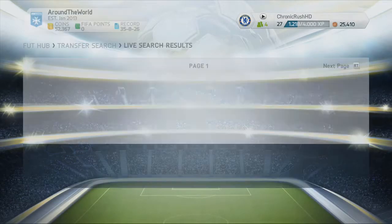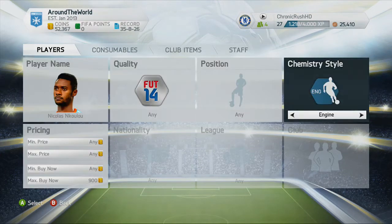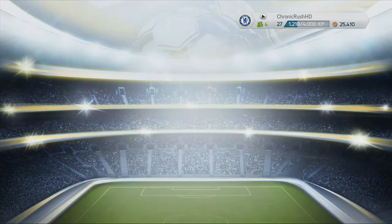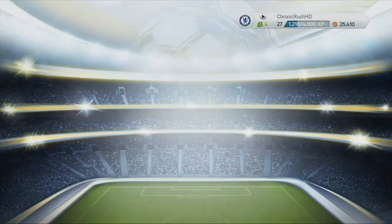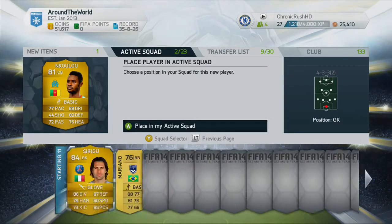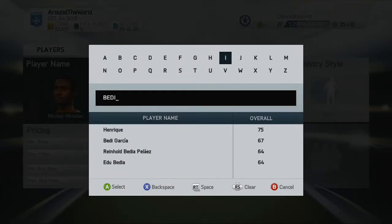We're looking for centre-backs. I first picked up Nicolas Nkulu, the Marseille centre-back. Absolutely tanked — he got a Team of the Season card in FIFA 13 and he was going for discard price basically. Just picked him up for 750 coins. Decent amount of contracts. Just going to apply him in, keeping him on basic because he looks like an all-round solid player.